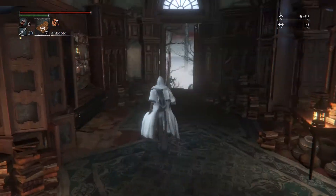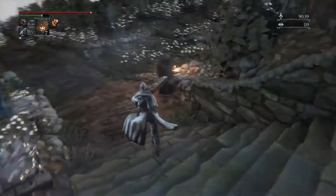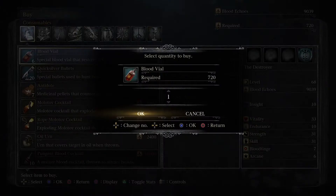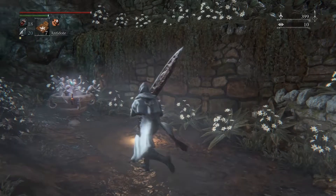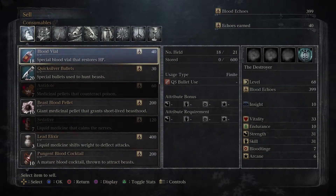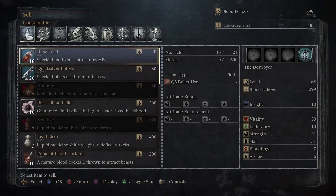And now we're gonna have to buy some blood vials because we are running low. Let's see what we got — that got us to 18. Can we sell anything to grab a few more vials? How much are blood vials? Blood vials are 720. A little pricey.